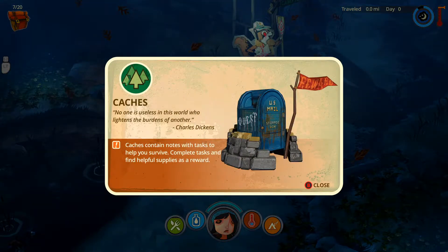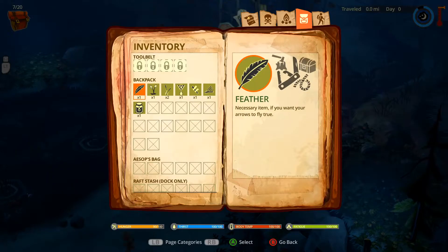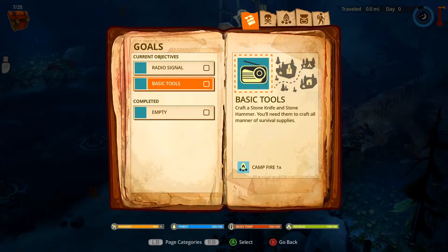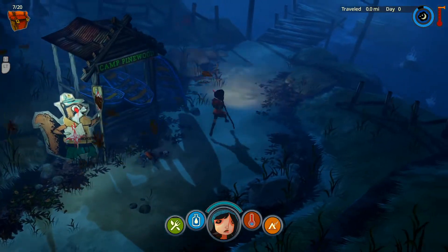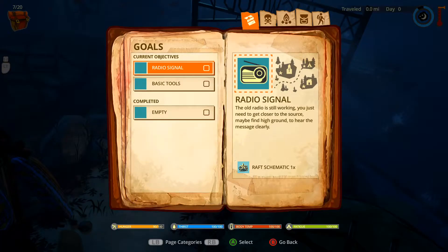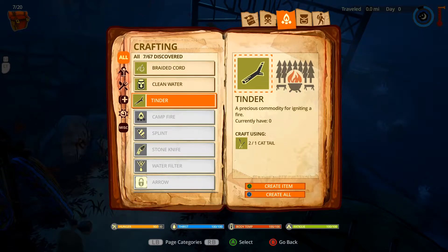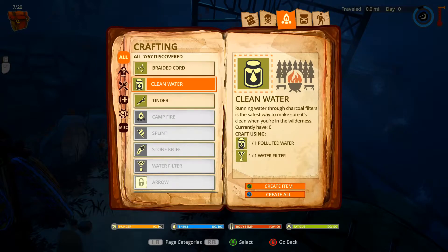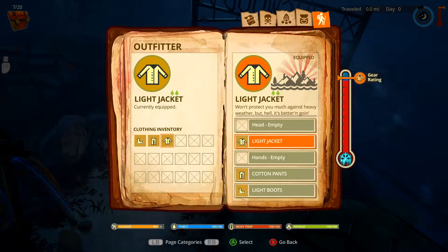Check cache — 'No one is useless in this world who lightens the burdens of another.' Caches contain notes with tasks to help you survive. Complete tasks and find helpful supplies as a reward. The task is Basic Tools: craft a stone knife and stone hammer. We'll need them to craft all manner of survival supplies. Not sure how we do that yet. Looking at the crafting menu — for igniting a fire, we can craft various things. This is our inventory and our stuff.